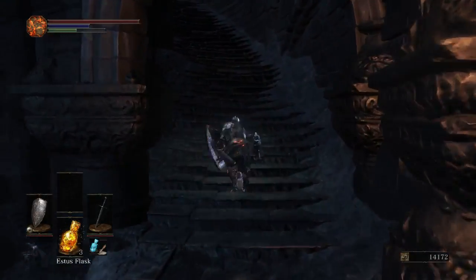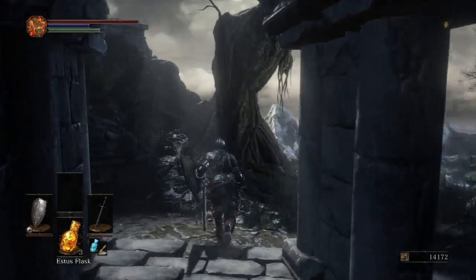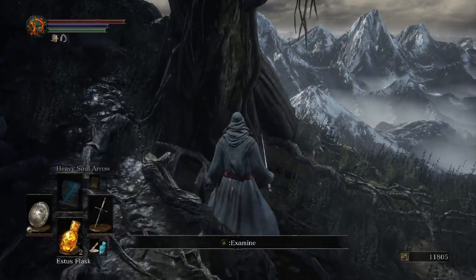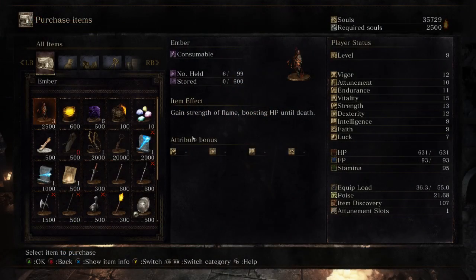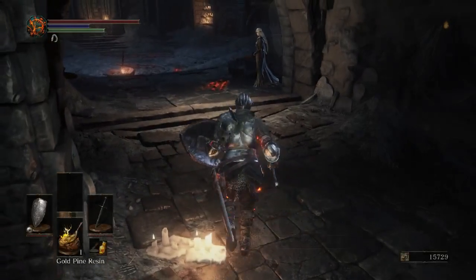Every time you get invaded, there's a chance for a special item to spawn in Firelink Shrine. Because of this, any time that happens you want to go up to a specific area in Firelink Shrine. Most of the time it'll just be empty, but every once in a while it'll drop a seed of a giant tree. Using this during an invasion will make enemies in your world attack the invader as well. You'll also see a key in the handmaiden's stock — it'll take a while to get enough souls, but when you do, you want to get it for sure.